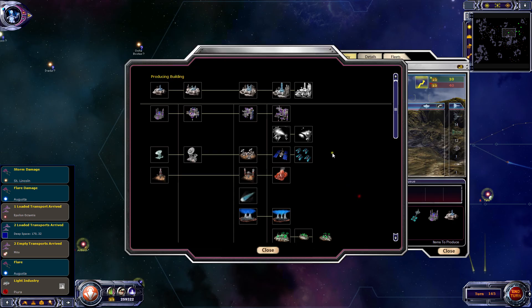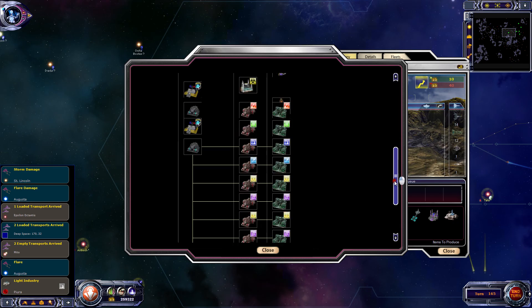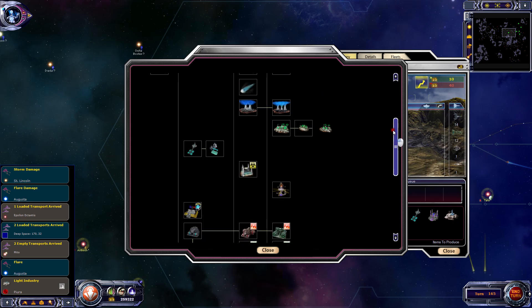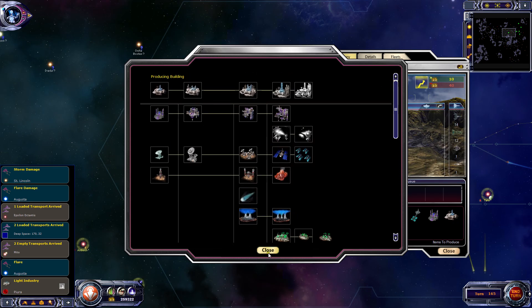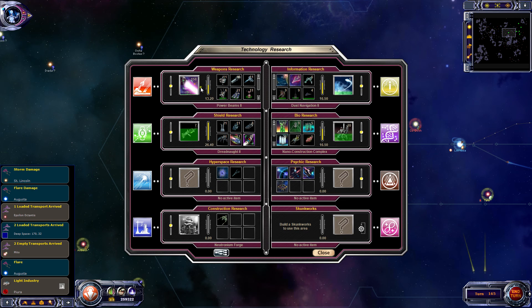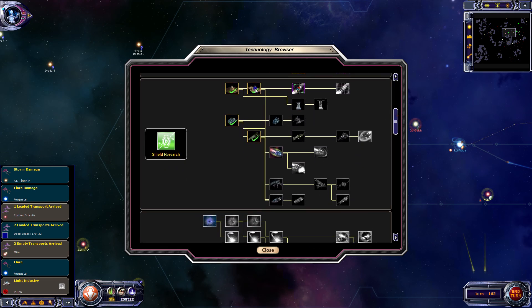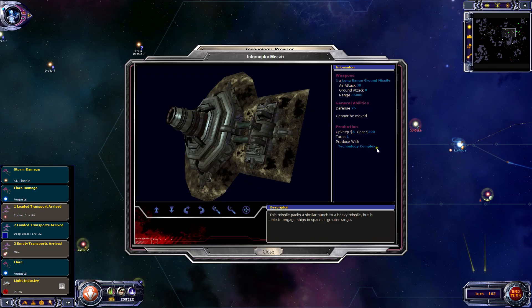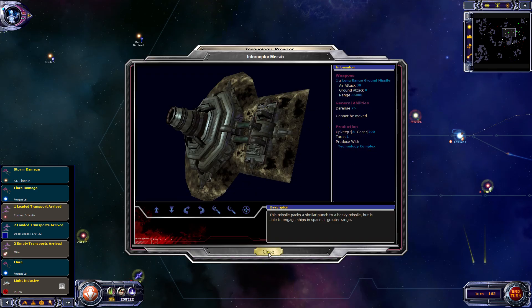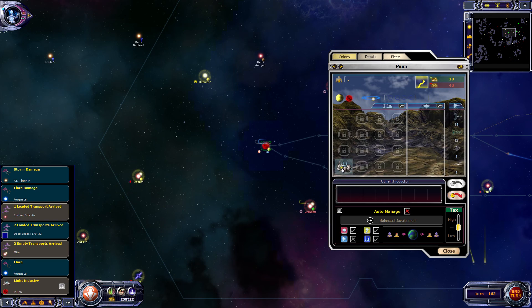Now I want to build some defenses here as soon as possible. It's not actually going to tell me in this interface, which is not very handy, but we can look it up by going to the tech tree, into shields. What do we need to build these? A tech complex - that's quite high tech. Fair enough, we'll go straight up to tech complex then.